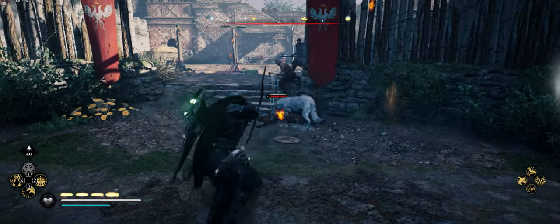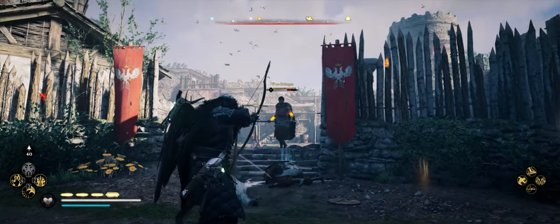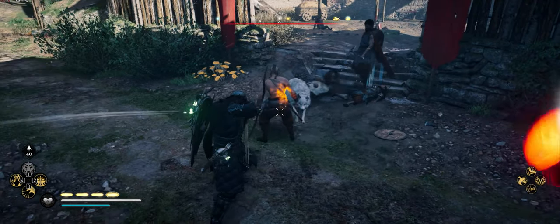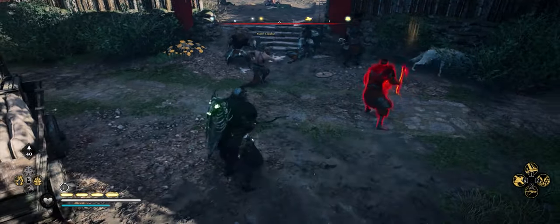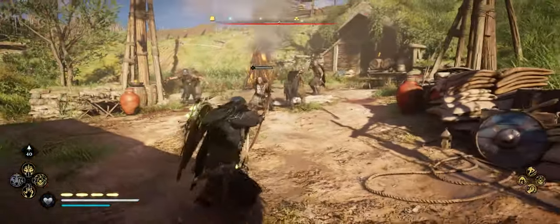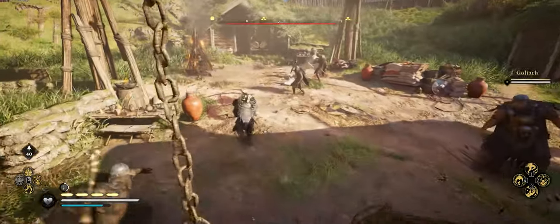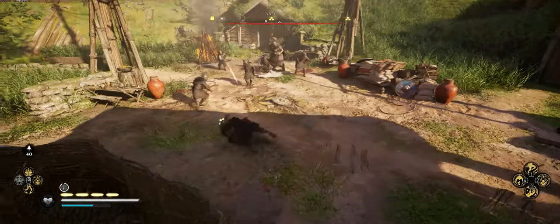The next clip shows the upgraded version. You can see it lingers and actually fights alongside you for a while. In this clip, the wolf kills one guy, goes to another and jumps on him, kills him, then goes to another. The wolf is pretty overpowered — I'm definitely keeping it on my ability bars.